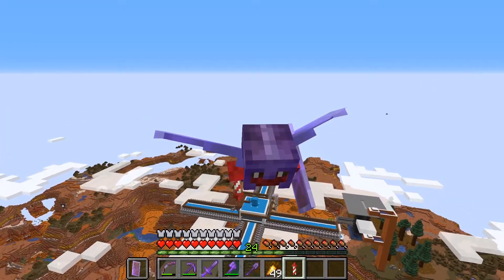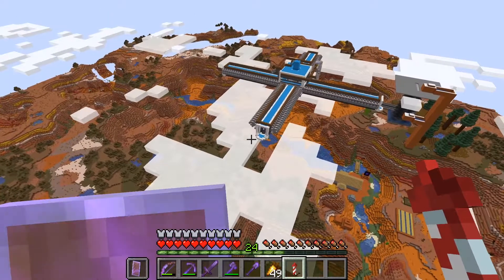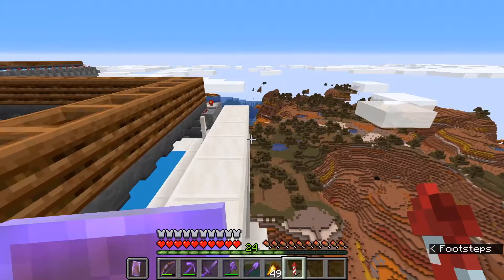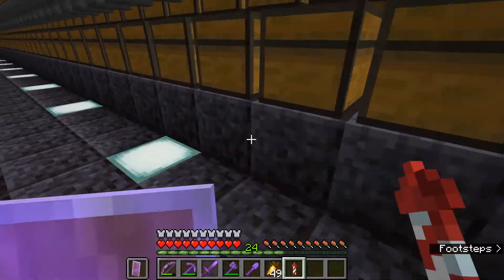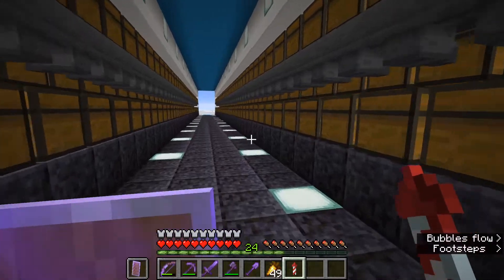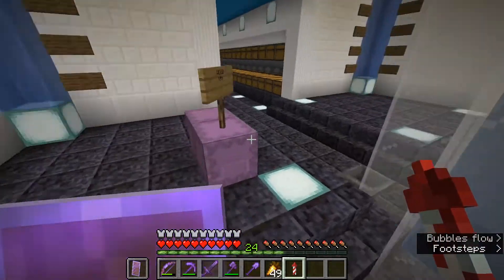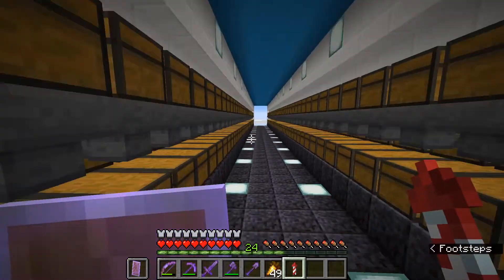I've added all the structure. The only thing that I'm missing is all the items, because in order for the sorting system to work you actually have to have at least one of each item that you want to sort within the system already. I actually want to get two of each item because I want to put them in frames or as blocks down here so you can see what's in each chest. Now there's actually space for 432 items here and a few bulk items up here. That's a lot of items, so what I'm going to be doing this episode is just going around the server trying to collect every single one of these items.